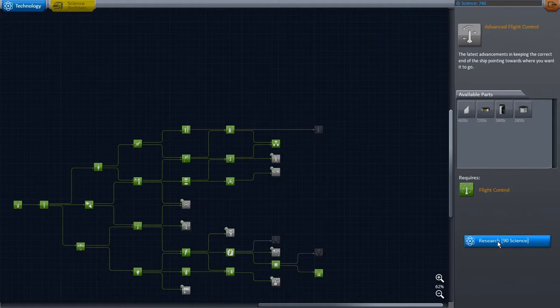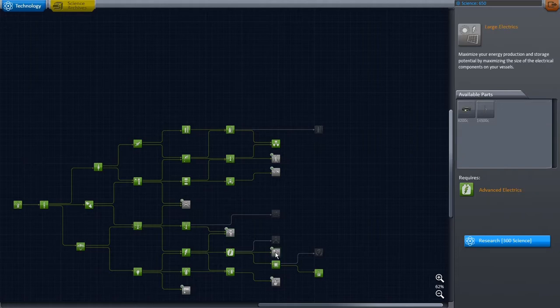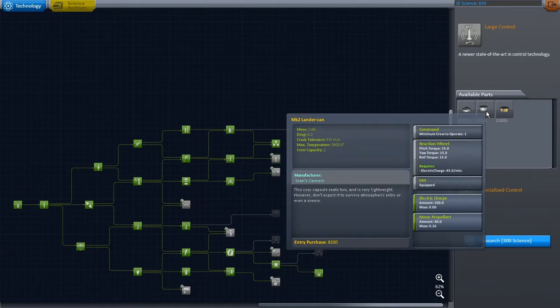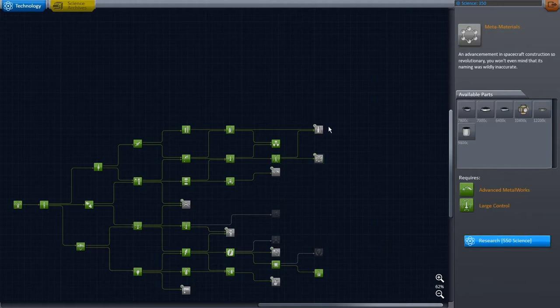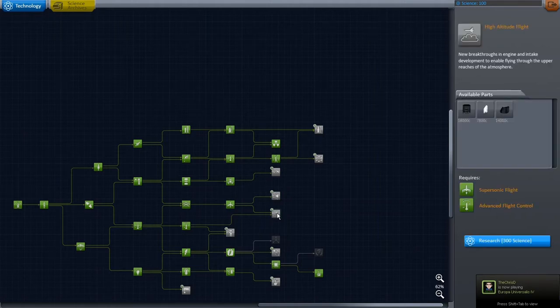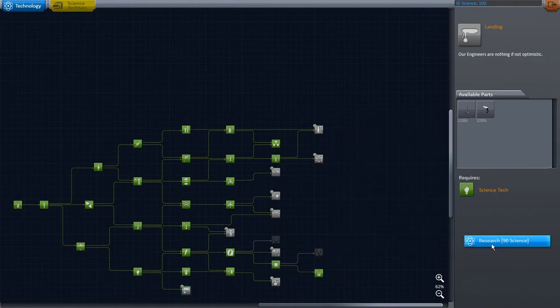Going through the tech tree now — probes are going to be handy too. A little conflicted on some of these; either of these might be useful. Let's go ahead and take that. Oh, we don't have enough for that one — that'll be awesome when we get those. Let's keep backfilling here a little bit. Some other landing legs could be useful. Alright, that's all the science.